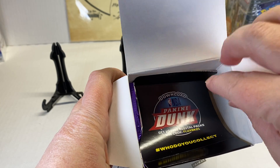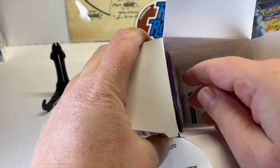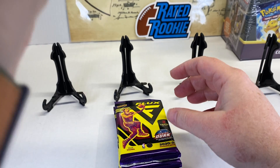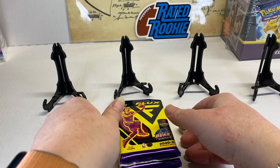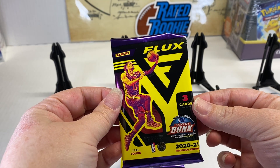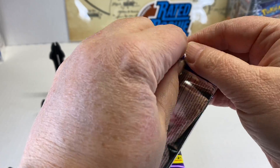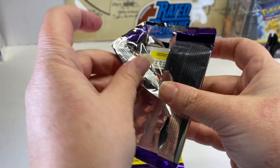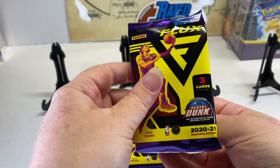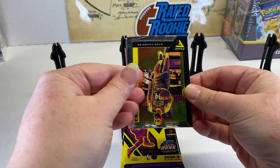Oh, we got an outlier pack — that might be a lucky pack! Alright, let's get all these out and go. Here we go, pack number one. Trey Young on the front of that pack. These packs rip pretty good, not too bad.